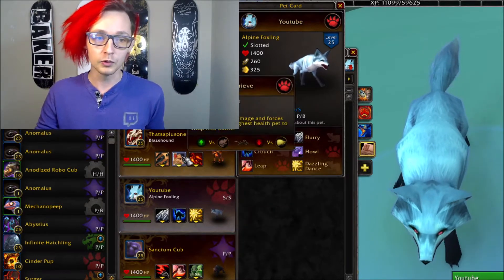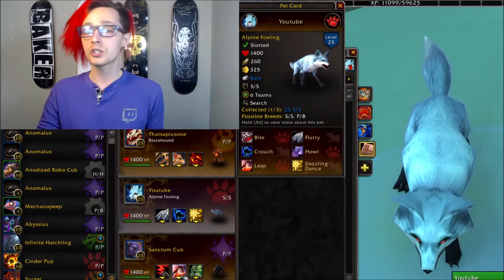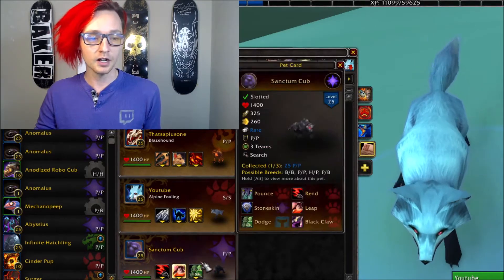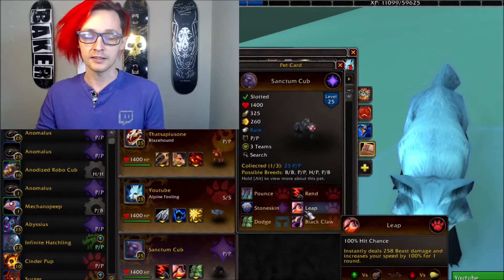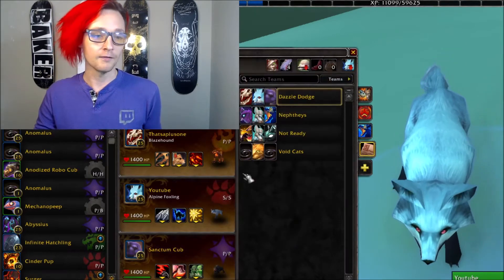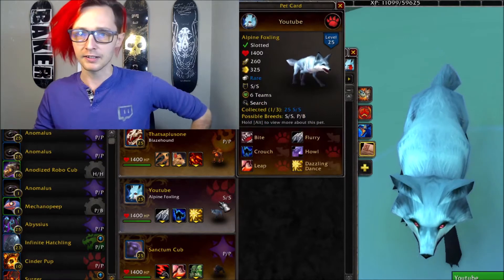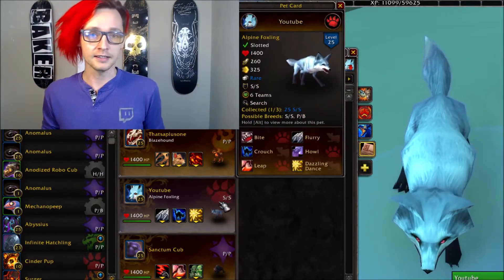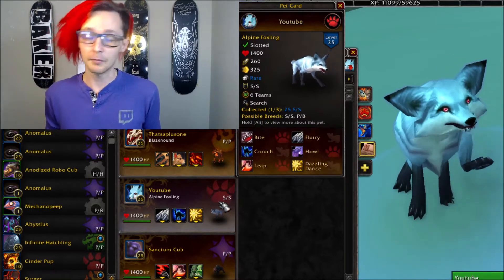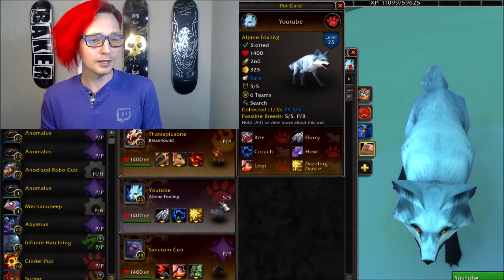We also have really cool moves like Retrieve and then additional forms of speed control on the Sanctum Cub in Leap as well, to just regain speed control if the Dazzling Dance is not effective. I also really think the Alpine Foxling — I know this is a pet that used to be really popular — this whole mechanic of Dazzling Dance used to be a really, really popular team comp back in the day, and I still think this pet is really, really good.